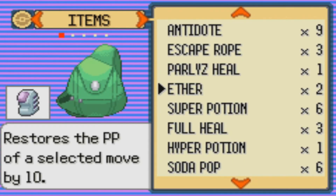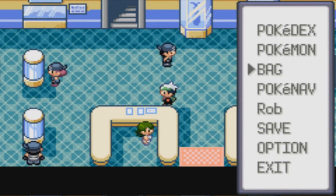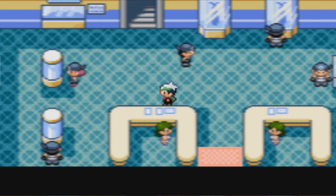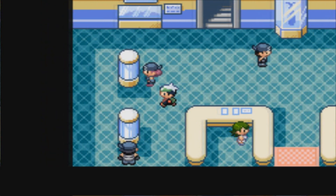Thief is basically a TM where, while attacking, it may steal the foe's held item. So if there's a wild Pokemon that has a held item, you can actually take it from them, which is pretty neat. And you can actually keep it, I think, if it's a wild battle. In a trainer battle, you don't get to keep it, though — you might knock it off at least.